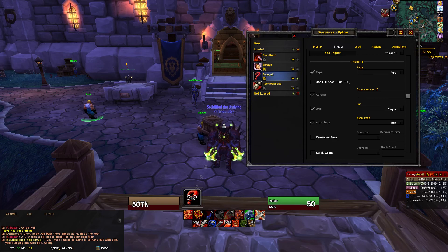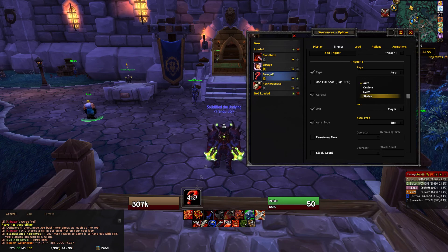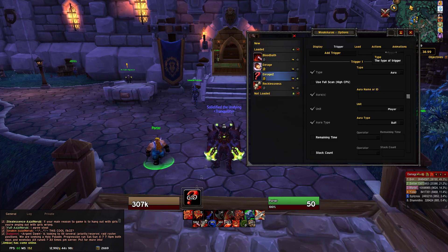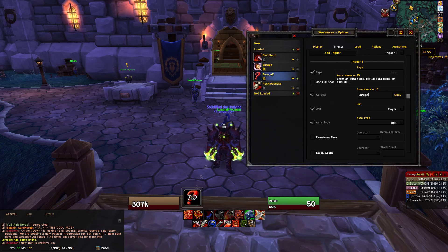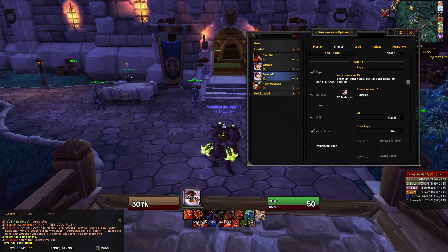Now on the Trigger tab, set Type — we're going to leave it on Aura. You also have custom, event, and status options. If you want to show when a skill is available, like Recklessness or Bloodbath, you'd set it up on Status. But we're doing a buff that's on us, so leave it on Aura. The specific buff we're doing is Enrage. Type in the name or ID of the aura — type it in properly or it won't show, it searches the game database. Type in Enrage and hit OK.